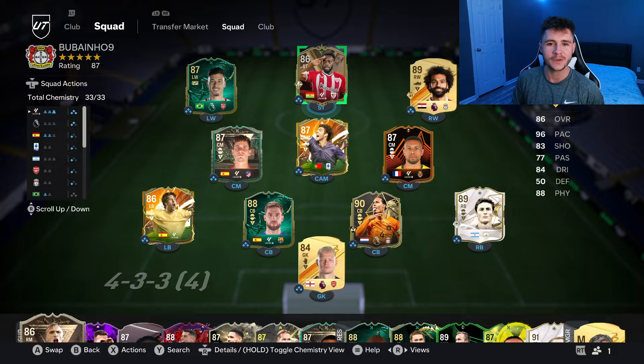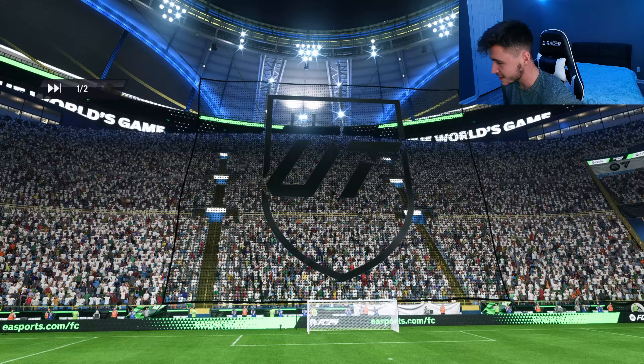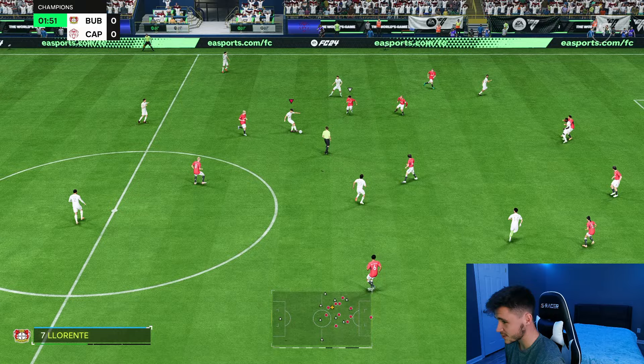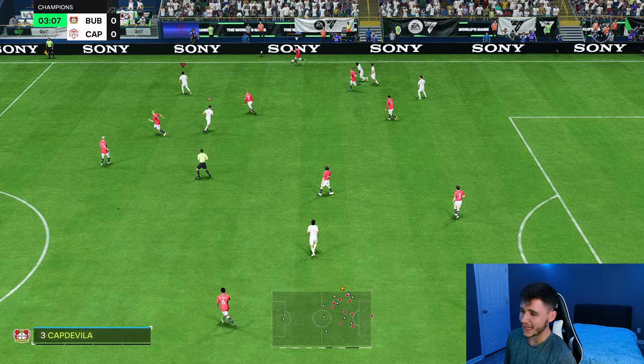Here we are jumping into game number one, and I'm going to go ahead and call this card a cheap beast. We're coming up against Beckham, Haaland, Alejandro, Garnacho, Mateus, Bellingham — a solid team. Inaki Williams is currently going on the market for roughly 70,000 coins, which is very cheap. I want to test out his dribbling — he doesn't have the greatest balance, but the finisher chemistry style helps a little. He does feel a tad clunky on the ball, which is normal. His acceleration is good, and the sprint speed seems very nice.